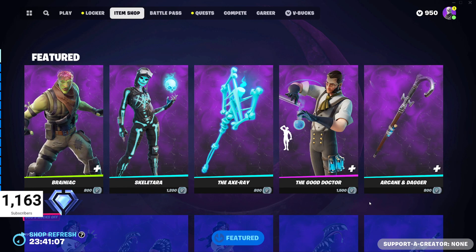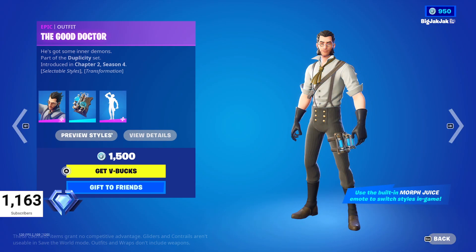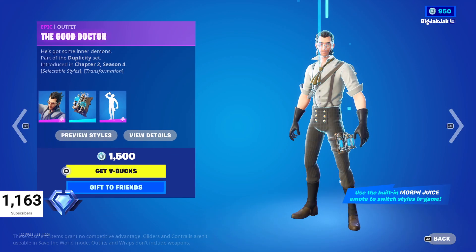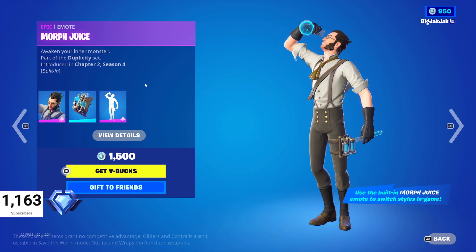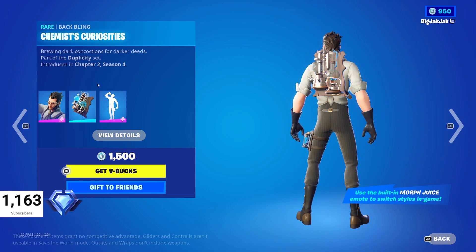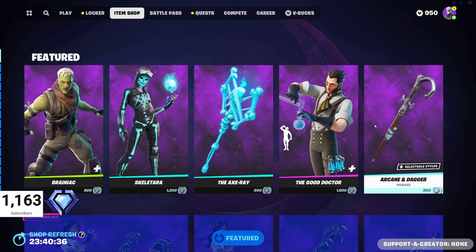Skeletra is 1200 V-Bucks with no styles, so the coolness of the skin and back bling is what you're paying for. Then we've got the Axe Ray pickaxe and the Good Doctor outfit back in the shop as well. He's got a couple of styles — the default and the Hide style. The built-in emote transforms you from one to the other, kind of reminds me of Beast from Marvel but more ghoulish. Comes with the back bling Chemist's Curiosities — that's 1500 V-Bucks — and the Arcane and Dagger pickaxe.